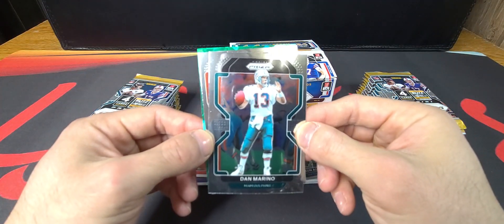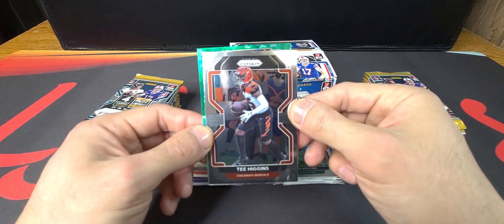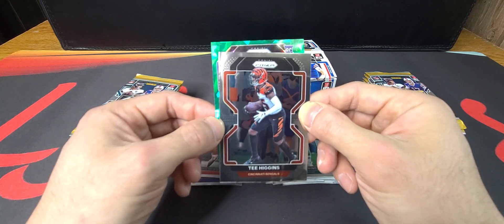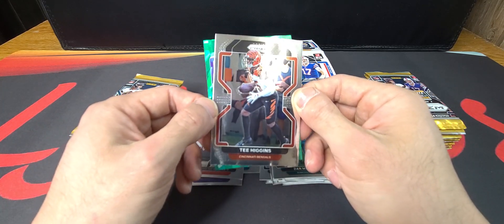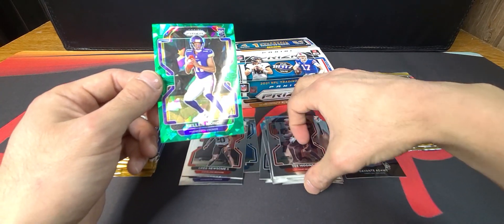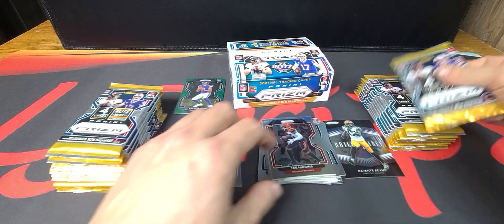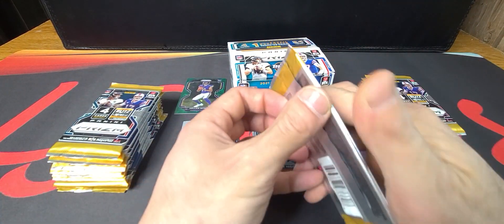We got our green ice in this one! We got Tee Higgins and a rookie card for the Vikings — it is Kellen Mond. Unfortunately that was our green ice, but maybe Kellen Mond may come back down the line being the rookie quarterback.